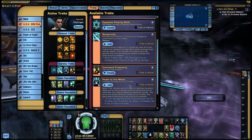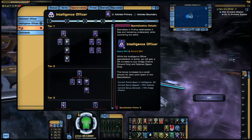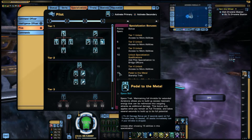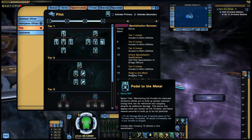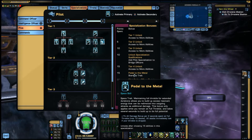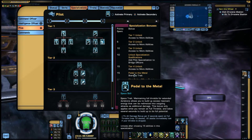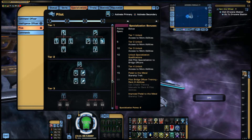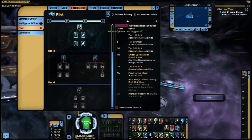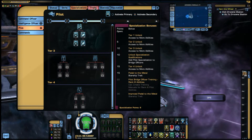Pedal to the Metal is the trait you get from the Pilot specialization tree at tier 15 — 15 points spent. It gives you 1% all damage bonus per 2 seconds spent at full throttle, up to 10 stacks. As soon as you back off your throttle, all the stacks are lost. If you go all the way to 30 points spent, it doubles — 2% more damage up to 10 stacks, which is up to 20% more damage, but you've got to keep moving. So it's really for fast-moving escorts. Often in this ship I might even go in reverse more than forward, but it's still a nice trait, though I will be replacing it with something else.